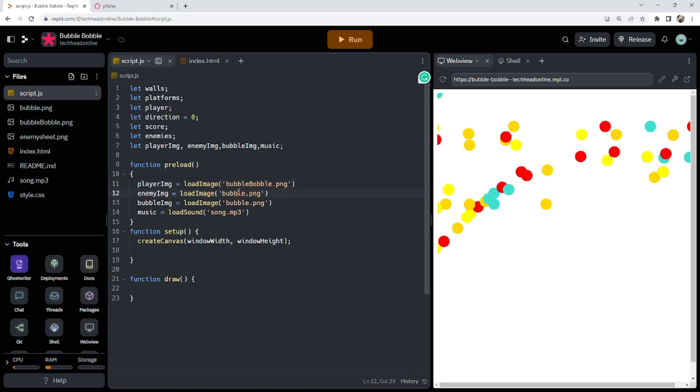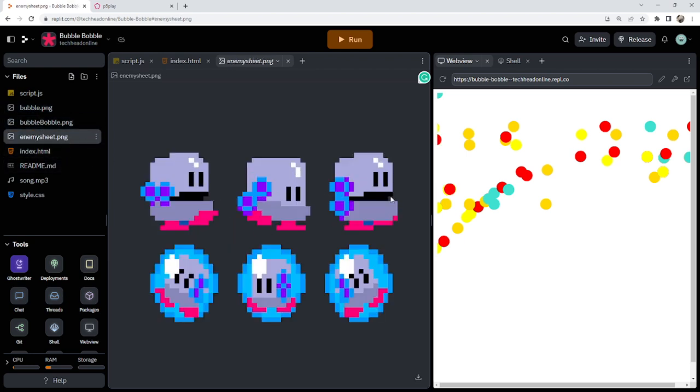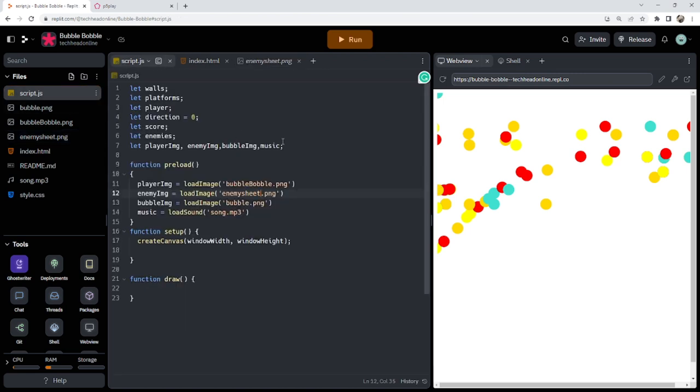If you want to see what these look like: I've got the bubble which is just a ball, a sprite sheet for the enemy running around with two alive sprites, and then when you trap them in a bubble they appear in the bubble like that. I might remove the blue background at some point. So we've got our assets loaded in.